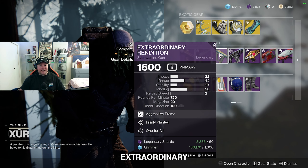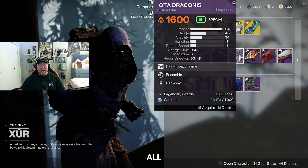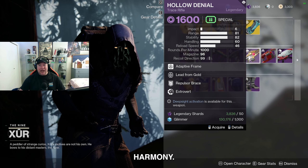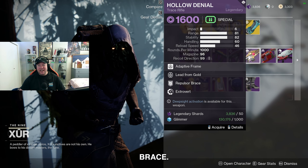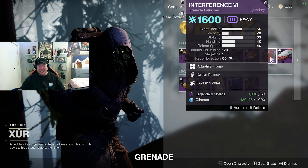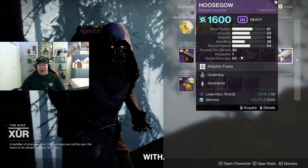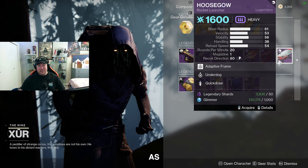We've got the Extraordinary Rendition submachine gun with Firmly Planted and One for All, the Iota Draconis fusion rifle with Ensemble and Harmony, the Hollow Denial trace rifle with Lead from Gold and Repulsor Brace — this one is actually kind of decent, I would be picking this up just to have it. We've also got the Interference VI heavy grenade launcher with Grave Robber and Swashbuckler — good perks, not the best grenade launcher. And the Hoosegow rocket launcher with Underdog and Quickdraw.